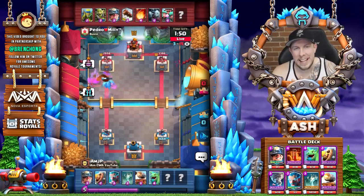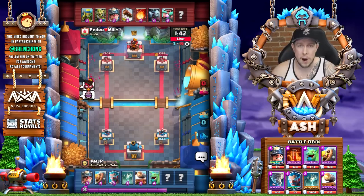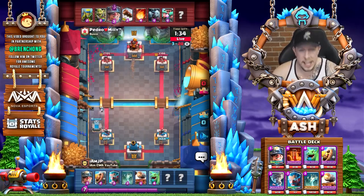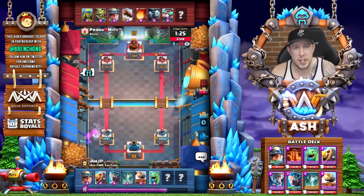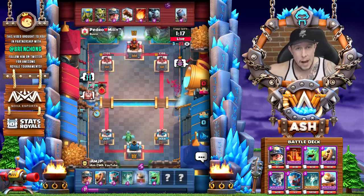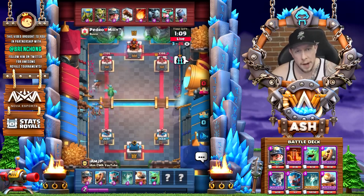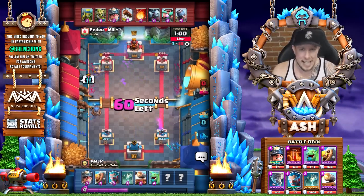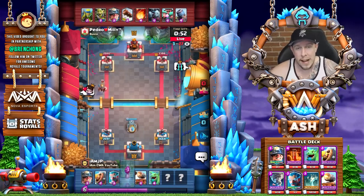Number one on the list is Control. Control has never been stronger than it is today. Control includes graveyard decks, miner poison cannon cart decks, ice wizard decks, and PEKKA decks — PEKKA battle ram is a hybrid but doesn't fall into bridge spam. These are matches where you want to stack up and keep alive defensive troops in order to counter push with an unstoppable, lethal dose of damage that your opponent just cannot defend because they exhausted elixir on offense.